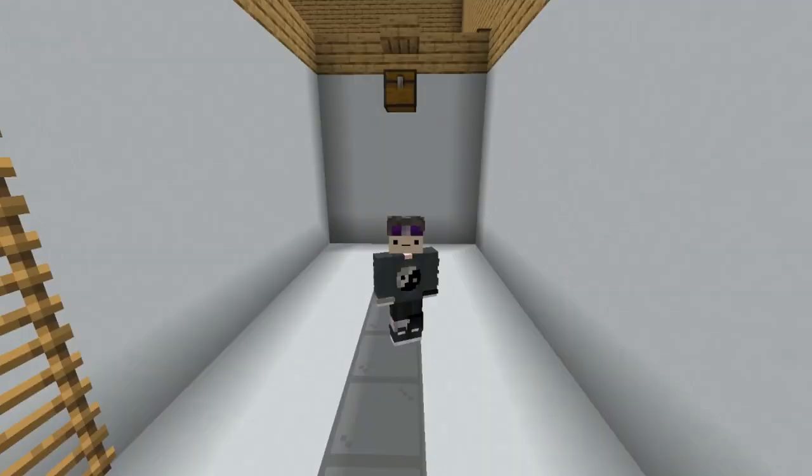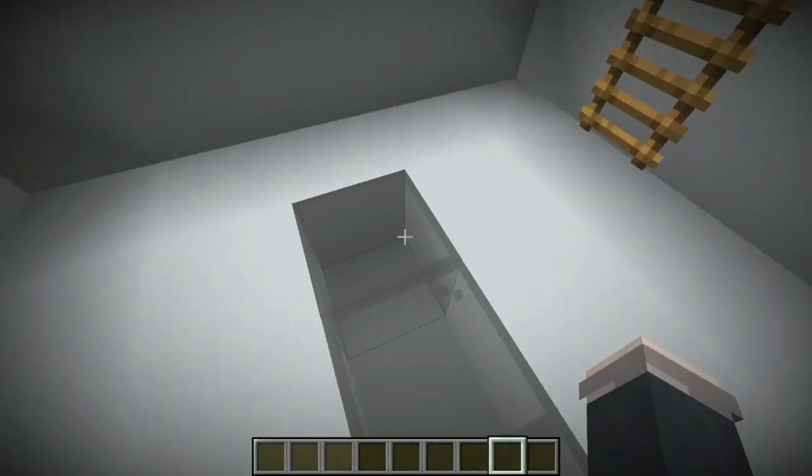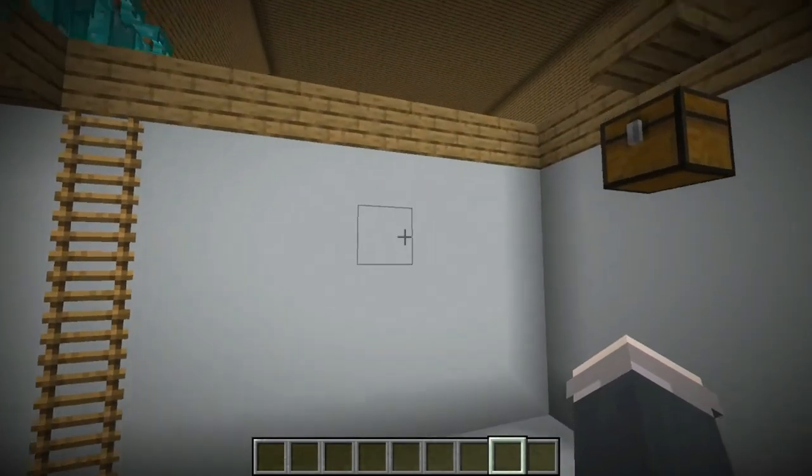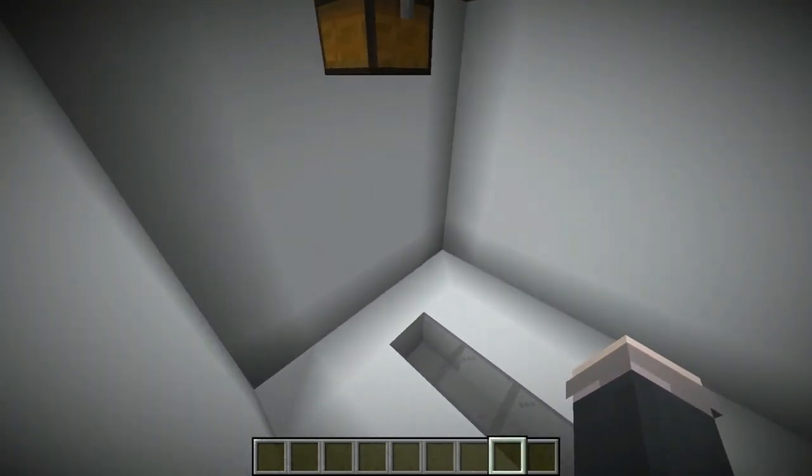Let's start the tutorial. For simplicity's sake we're going to be controlling Weefies through his body so we can show you the tutorial as simply as possible, and Weefies will learn how to do it by hand. This is the only area we're actually going to be placing blocks on — this little strip.